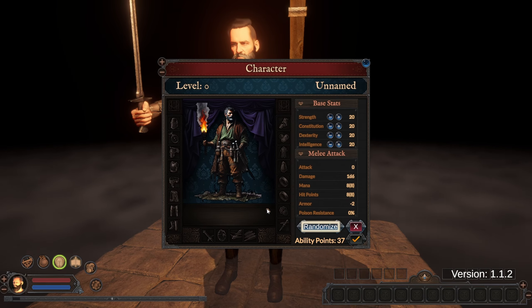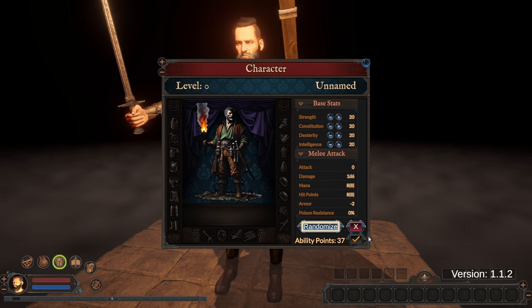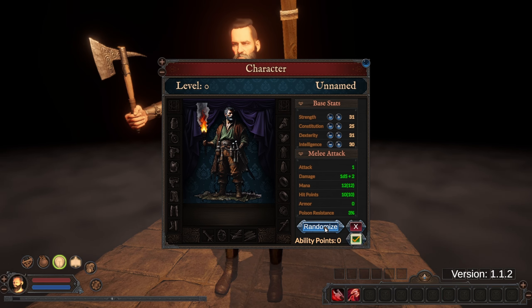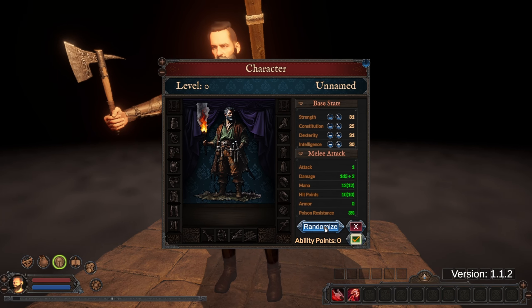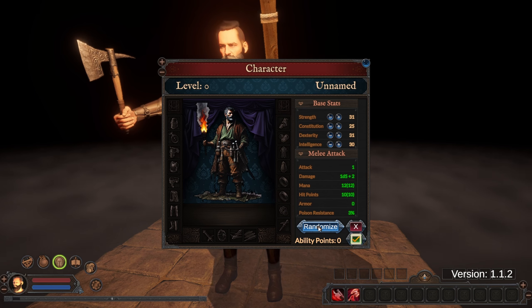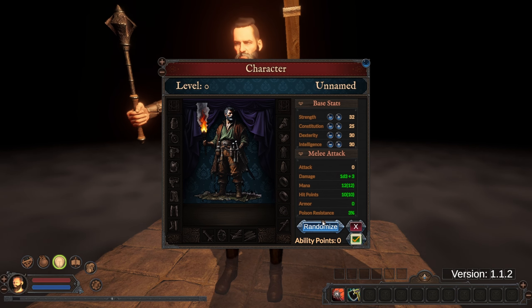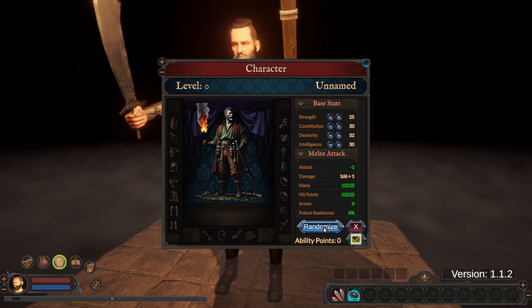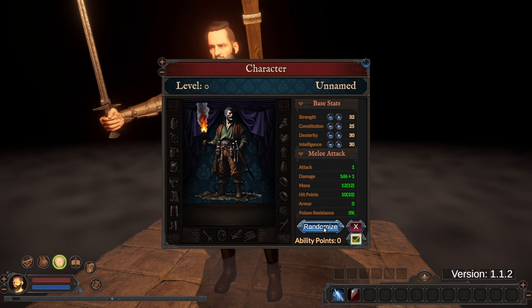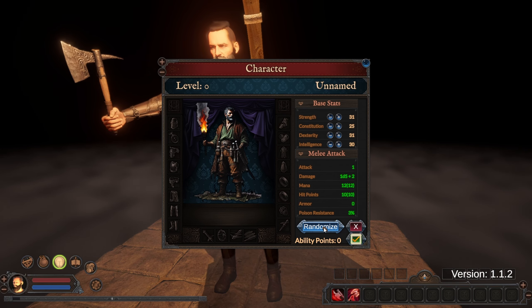Let's get us a new character made up. So you can randomize your points or you could customize them. Looks like we can randomize them - yeah, they are pretty random. Let's see. 1d6 plus 1 damage. 1d5 plus 2. I would rather have 1d5 plus 2 than 1d6 plus 1.